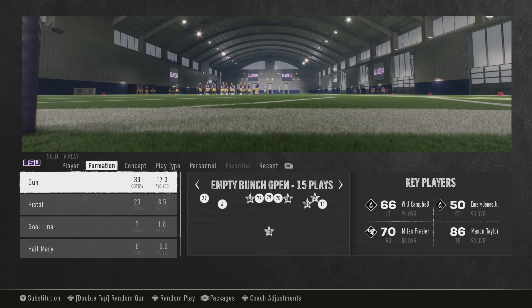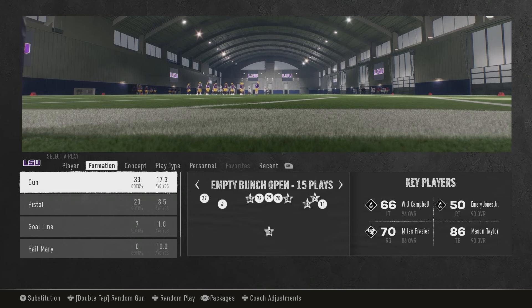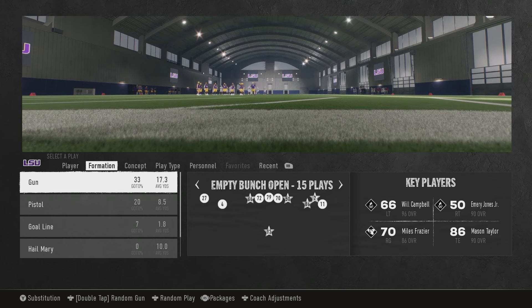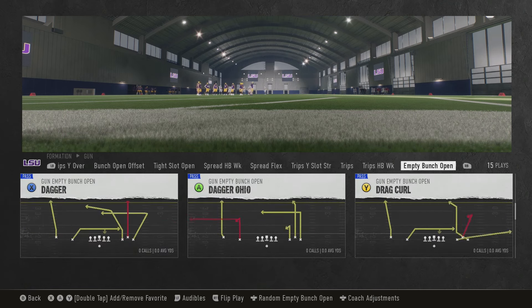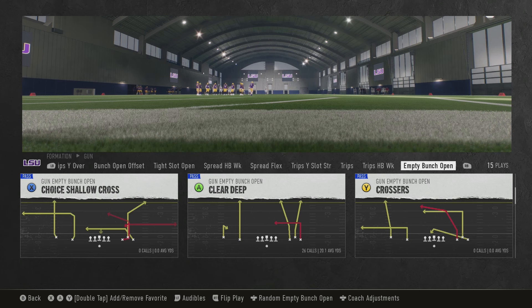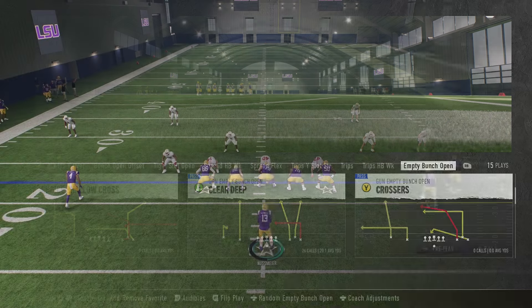In this video we got another top-tier money play for y'all that's going to bomb all coverages — zone, match, it does not matter. Out of Gun Empty Bunch Open — this is out of the LSU playbook and whoever else has this specific formation. The play is going to be Clear Deep. There's going to be a quick setup where you just make one adjustment that bombs Cover 3 and Cover 4, and then there's the full setup that will bomb everything.